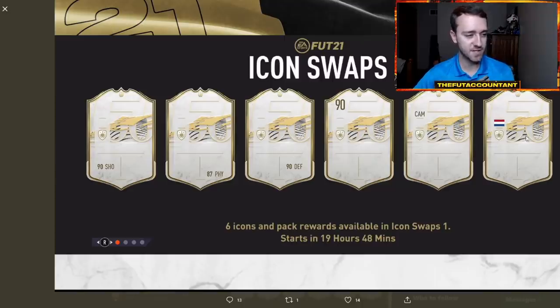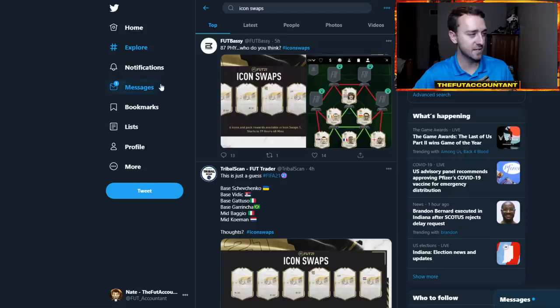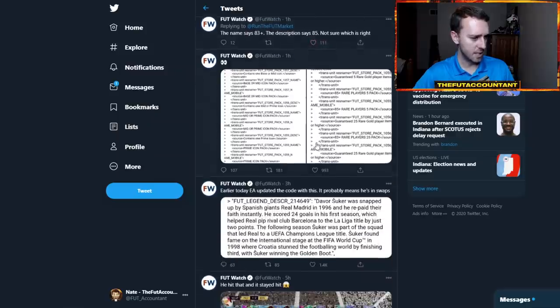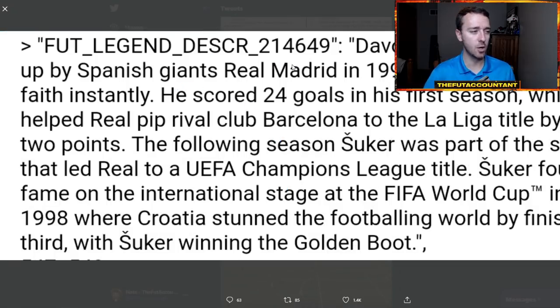They gave us a teaser for these icons - we have a 90 rated, 87 physical, 90 shooting, 90 defense, a center attacking mid, and a Dutch flag. So there are a lot of possibilities here with these cards. We can get speculative and figure out who these might be. It's the first Icon Swaps. I do want to say that I think there will be prime icons involved today, and this is why I think so. If we take a look at this tweet here by Footwatch - earlier today EA updated this code in the game. It was for Davor Suker.